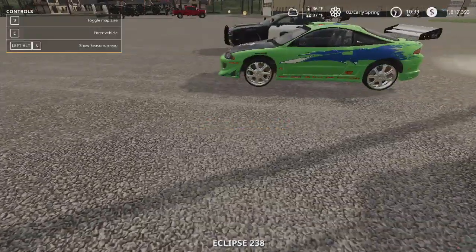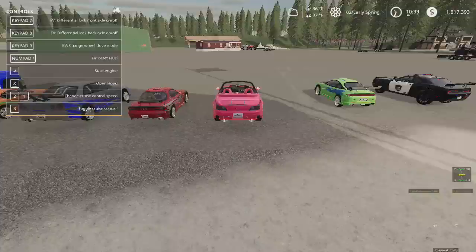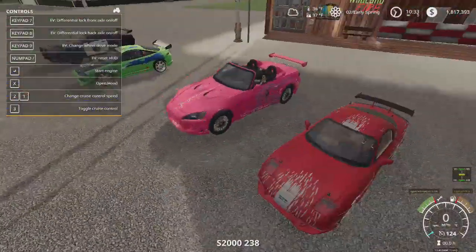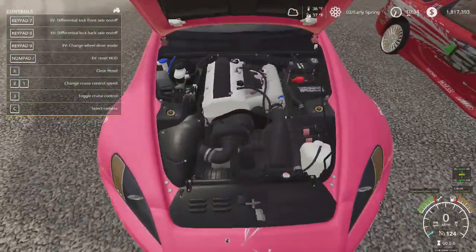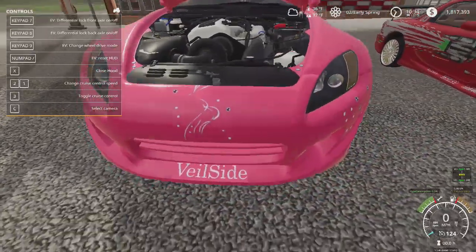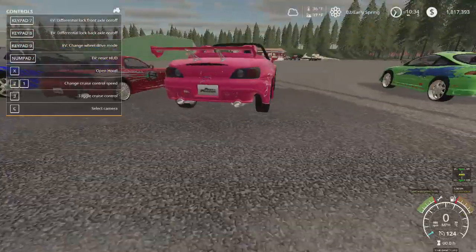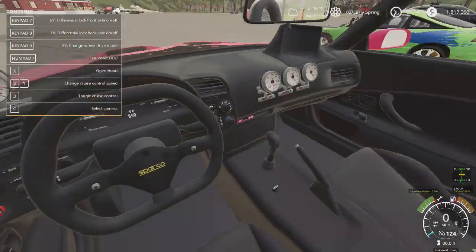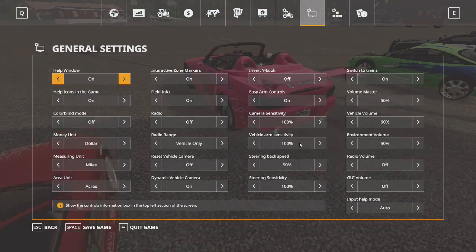Your door triggers are actually going to be where the door is, which is a cool feature. Simple little details. Oh, look at that engine - wow! Then we've got the Honda, nice interior. Let's turn that game sound up.